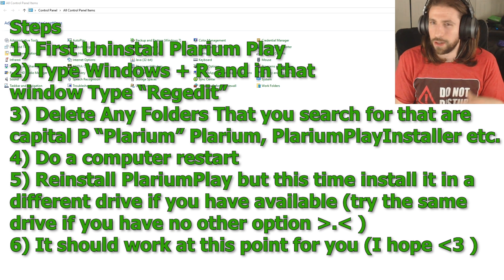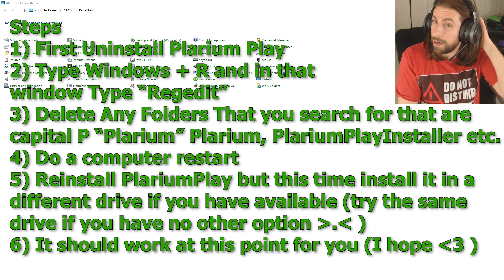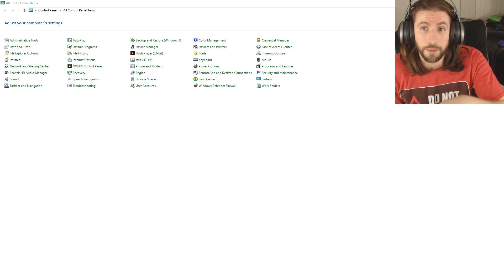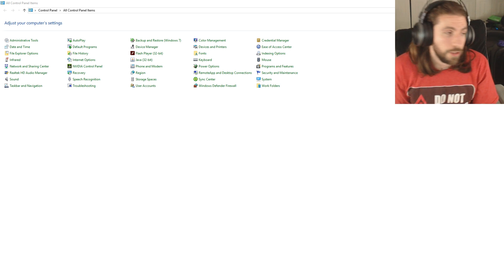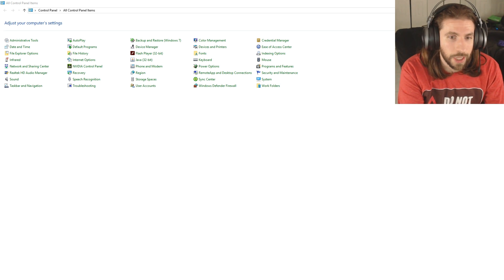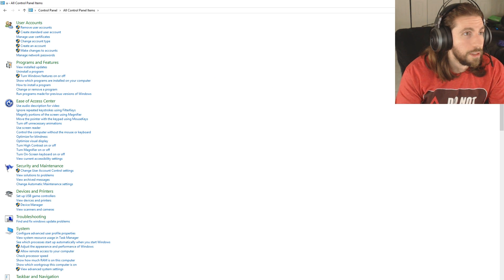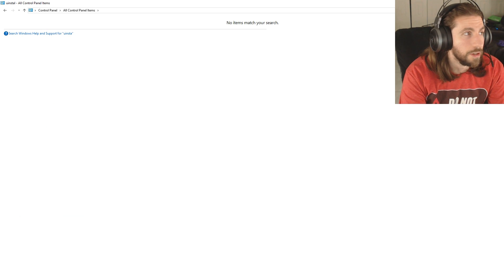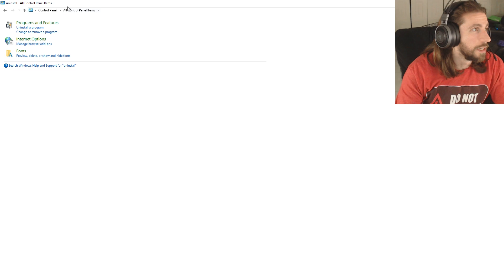If you did it a certain way and missed a step, you might deal with the same issues I did. I'll also leave the forum links in the description. The first thing I did was uninstall Plarium Play. You type 'Control Panel' in Windows, click that, and then in the search on the top right, type 'uninstall' — or if you know a faster way, go for it.